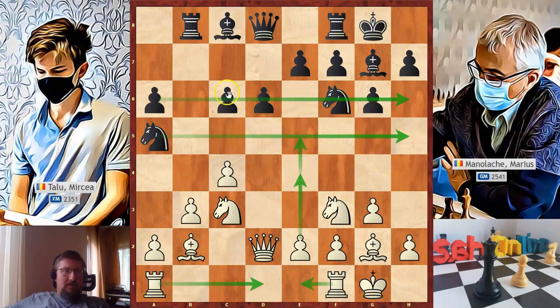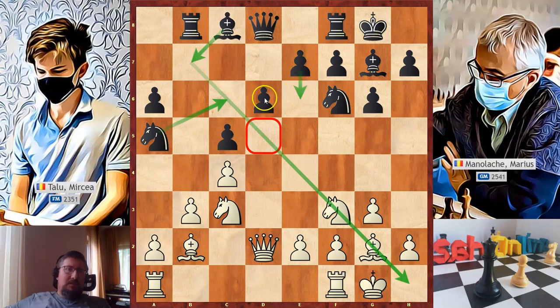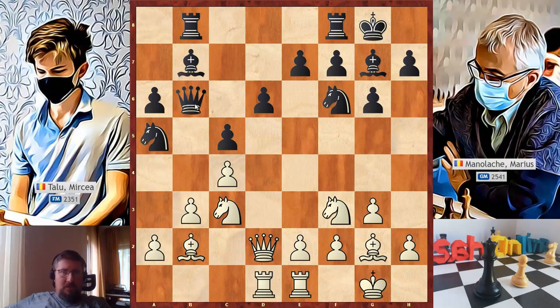Marius pushed c5. This pawn move has several roles: it creates a retreat square for the knight on c6 and opens the diagonal for the bishop. But from white's point of view the pawn structure has changed and d5 became a weak square. Of course black can play e6, but then d6 will become weak. White's plans need to change — now he can place a knight on d5, but first he needs to bring all his pieces into the game. So we had Ra to d1, Bb7, Rf to e1 — all pieces are ready. Marius played queen to b6 connecting his rooks and his opening is done.